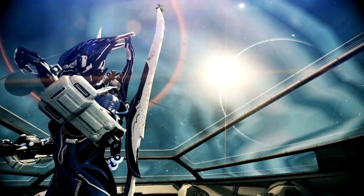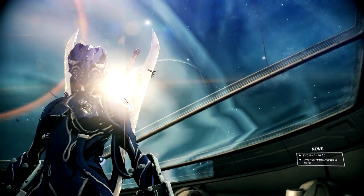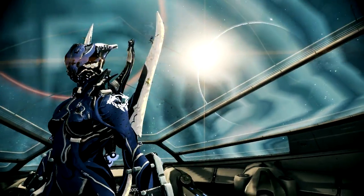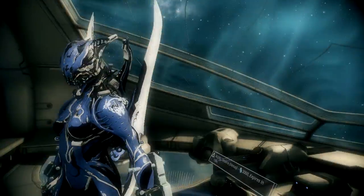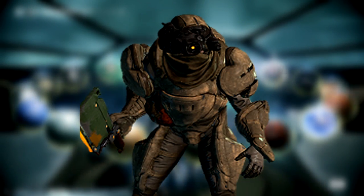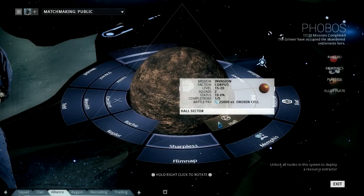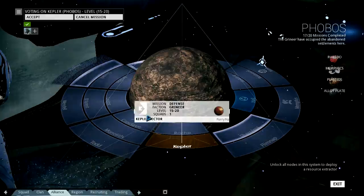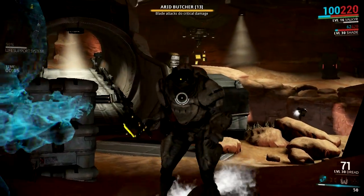So the ways you're gonna get this are a little bit interesting — it drops from three enemies and they're all Butchers, from the Grineer faction. First off, we have the Grineer Arid Butcher. You can find him on any Phobos mission. If you want to farm for him, you can do a defense or survival on Phobos, any level, and you can farm for the Arid Butcher.